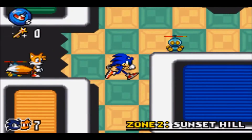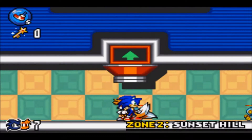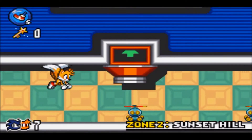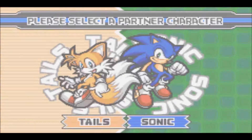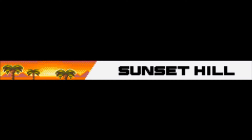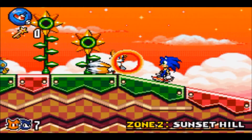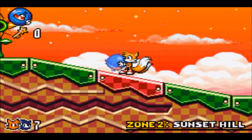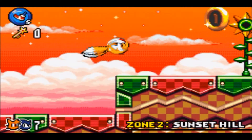You can also head back into the previous zone, Route 99, if you're missing something — specifically Chao and everything else. There's also a character selection section where you can change your character along with your partner character.